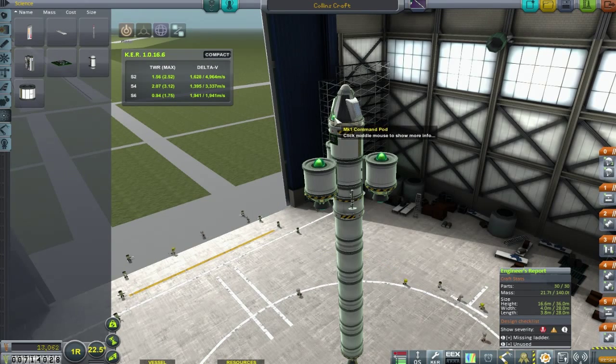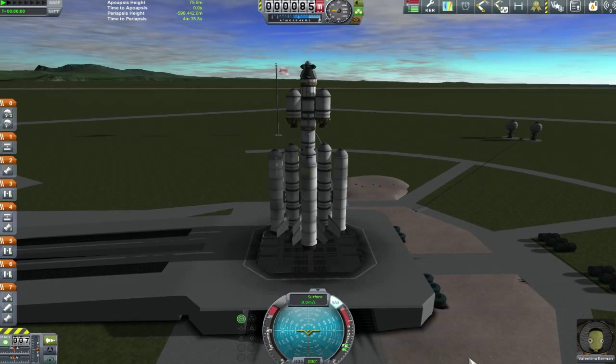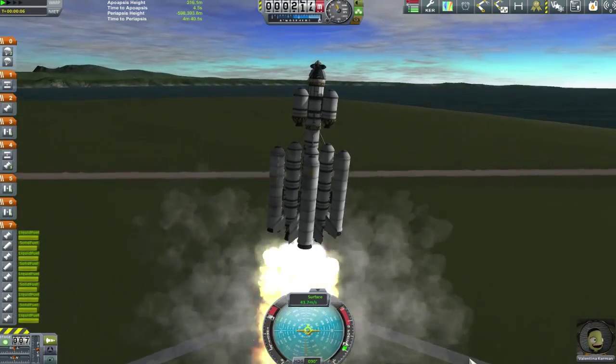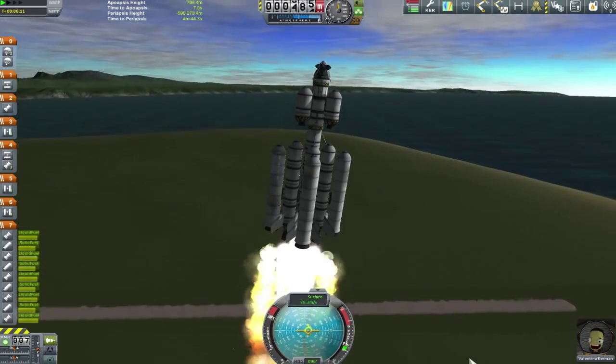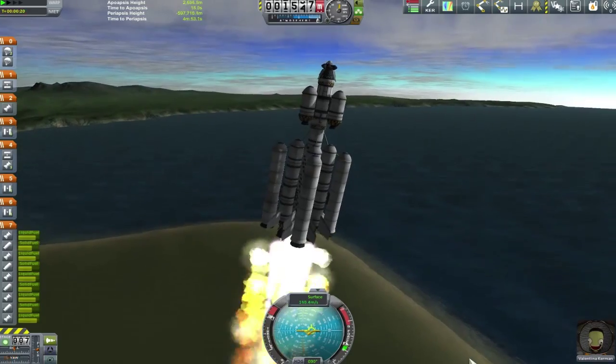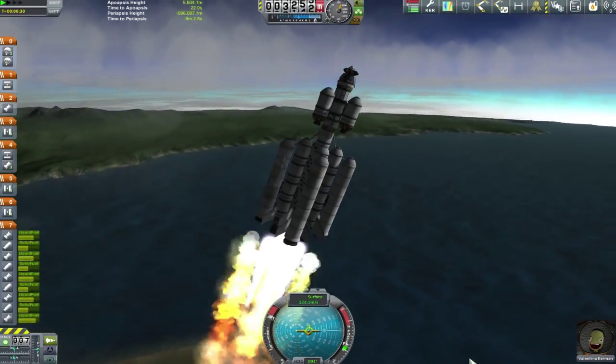A few tweaks and the addition of more boosters and more space tape takes us to the launch pad. There we go — the Collins Craft. We're definitely going back to our roots with this design. I call this 'onion staging' since we don't have fuel lines for asparagus staging — no fuel feeding inwards — so it's just layers we throw off as we make our way up into orbit.